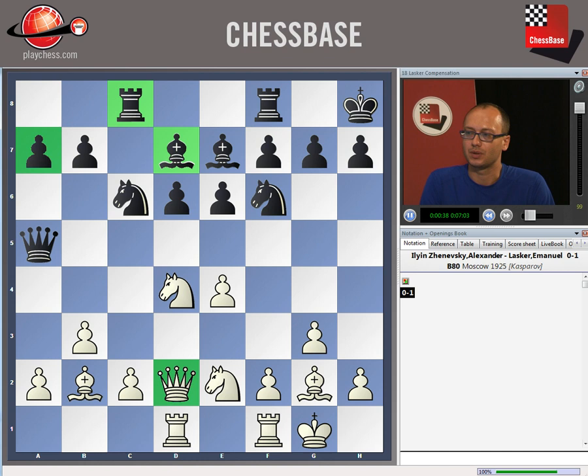I had to answer this question during my university exam for going into the National Sports Academy. One of the assistants asked me what exactly is Lasker compensation. I wasn't sure, but since I had been lucky and had just read a book about Lasker some days ago, I said that in this game Lasker sacrificed his queen for the pawn, the rook, and the bishop — and this was the right answer.